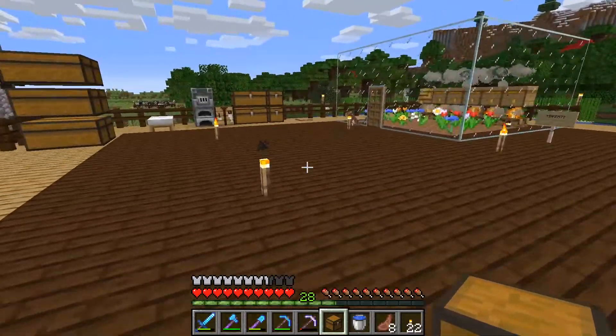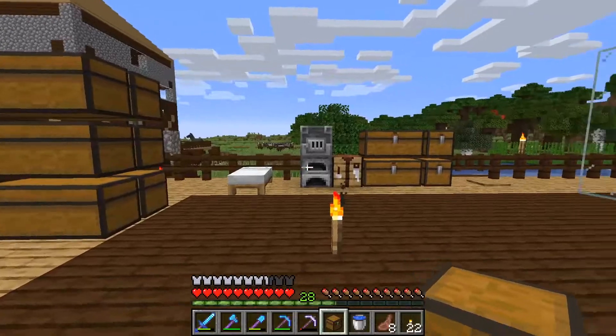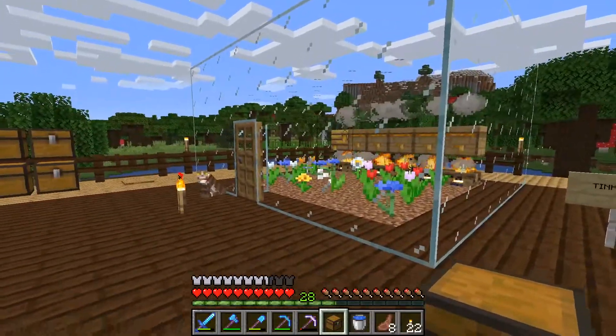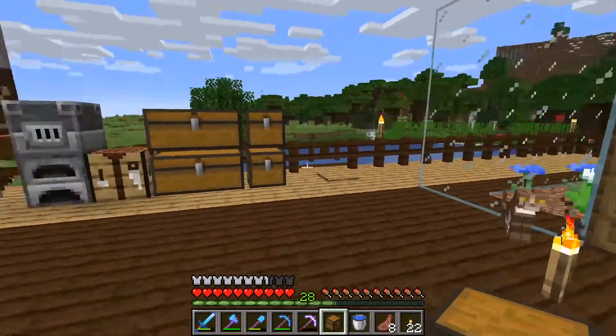Yep, that's right - I got zero, zilch, nada, nothing. No diamonds. I intend to use this platform for my house. Now I need to figure out how to do that, and I also need to get rid of all this stuff. I want these chests cleared out, this whole area here, and my little bee farm - I'm going to have to remove all of this and put it someplace else.